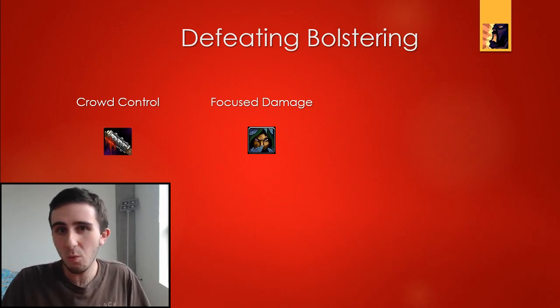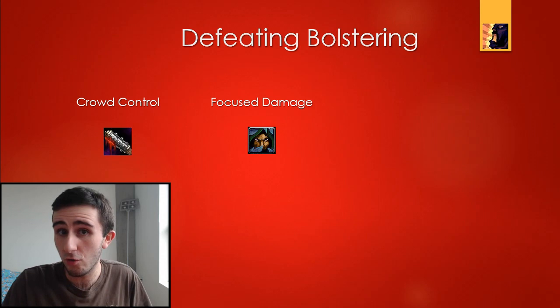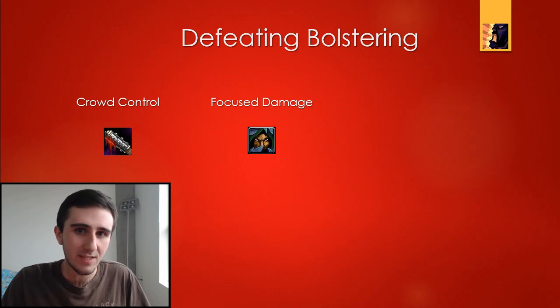In the scenario with one enemy with a lot more health than all the things surrounding it, obviously the best thing to do would be to crowd control the enemy with high health and kill all the others. But sometimes that's not possible due to the infested pattern or because the big enemy is not susceptible to crowd control — like the mini bosses in Shrine of the Storm or the Ashvane Commanders in Siege of Boralus.